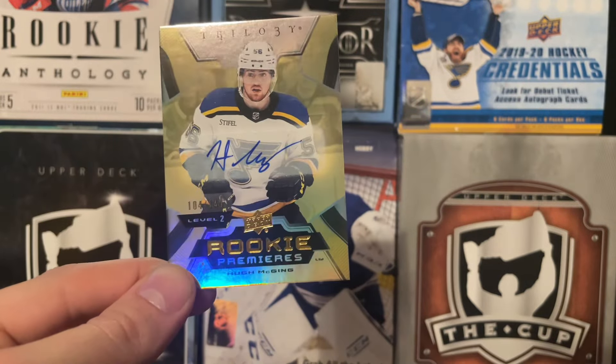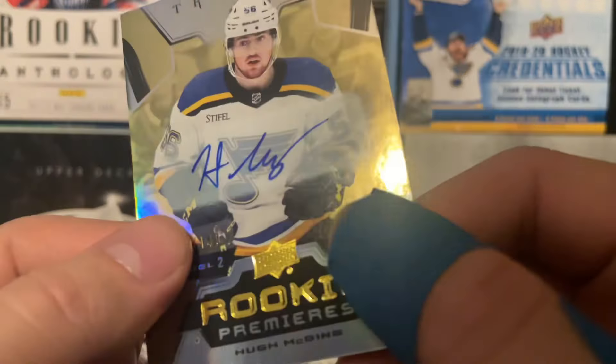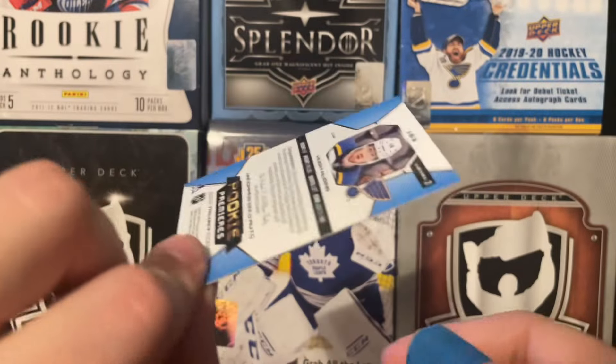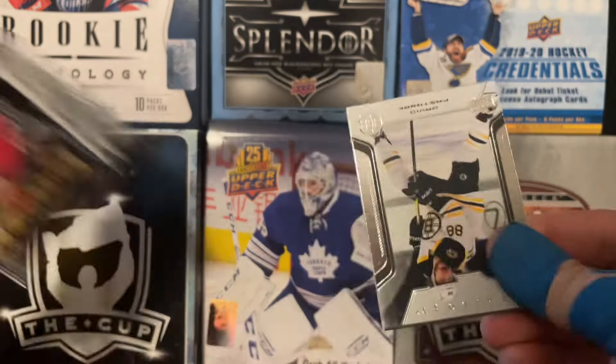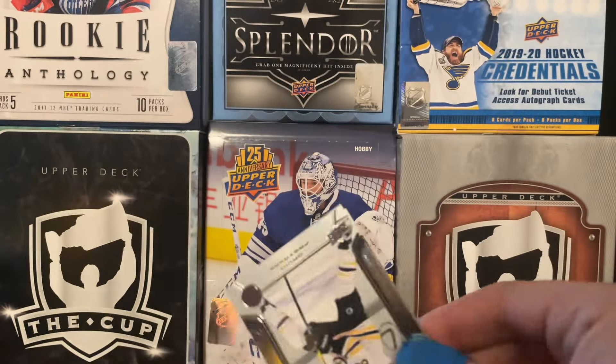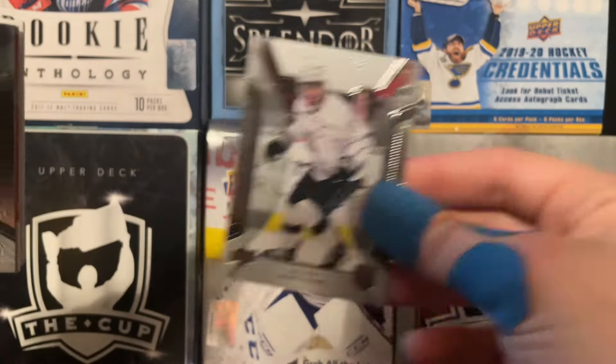I'm going to assume this is the gold version. I already forget what the parallels are. But there's a Hugh McGinn — this is on-card. Wait, it's a sticker auto. Hugh McGinn, nothing really to write home about with him. Unless I'm kind of underestimating Hugh McGinn, but I don't think I am. So let's see what the rest of this box has to offer.